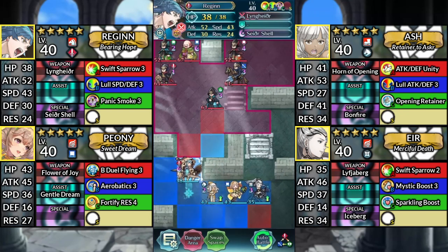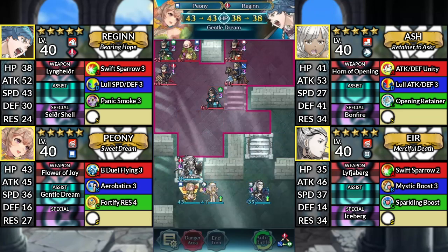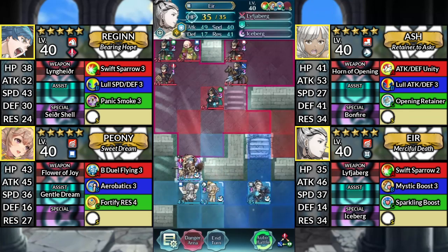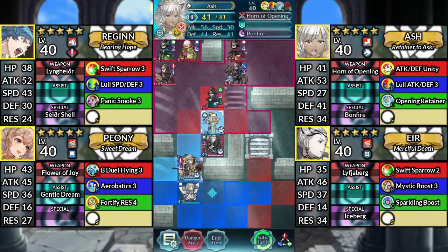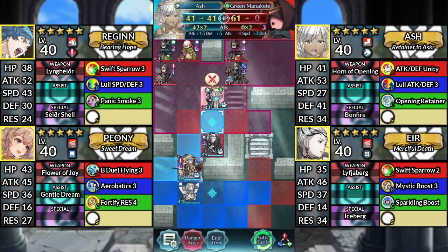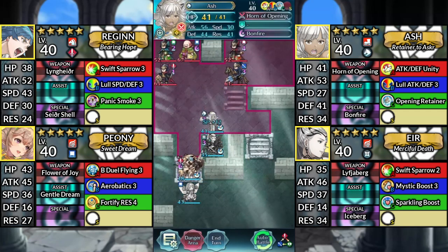For turn 1, move Regan up. Move Peony to the left of Ash and dance Regan. Move Air two spaces above Ash. Move Ash above Air and attack the Green Manakete. Then end your turn.